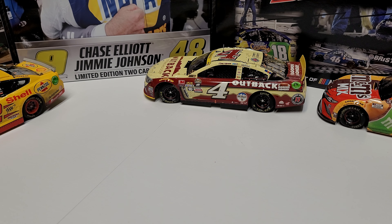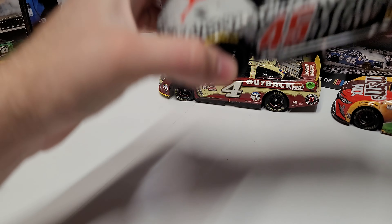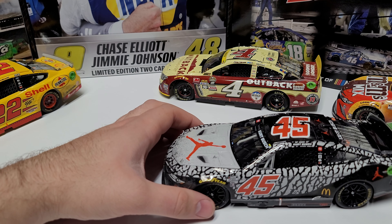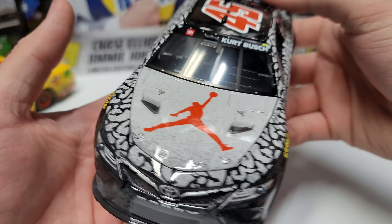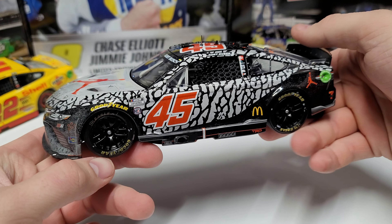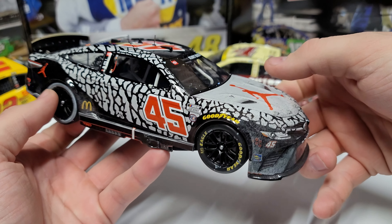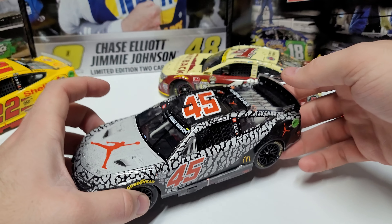Coming in at the number five spot is last year's race — the 2022 Advent Health 400. The number 45, you can see tons of sand and dirt and grit all around the nose of the car. We got the Jordan brand — the first win for 23XI and unfortunately probably Kurt's final career win, unless we get to see him race again. It's a very dirty car in terms of the sand and grit. The Jordan is such an iconic brand; we have the Jumpman logo and the Jordan brand car is pretty dang cool. A really high demand car — a lot of people really wanted this one.